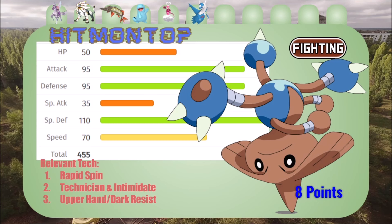Upper Hand is new and it's my dark resist that I so desperately needed at this point in the draft, having drafted two psychic types. Special defense is pretty high, defense is pretty high, so most dark attacks are probably going to be physical knock-off type things. Upper Hand is a cool new move — it's a priority deal. You know what I mean? Base 65, the user reacts to the target's movement and strikes. That is actually really cool.